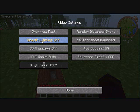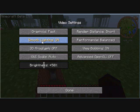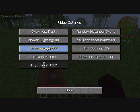Smooth lighting you can turn off and it'll help just a little bit more, but it makes your game really ugly so I don't really like that. 3D Anaglyph — if you have that on, turn it off, it's pointless. But yeah, that is how you reduce the lag.